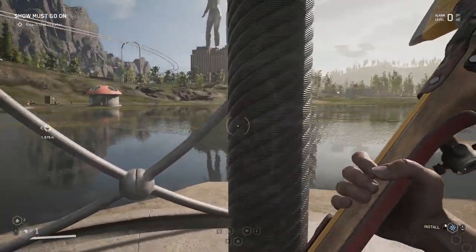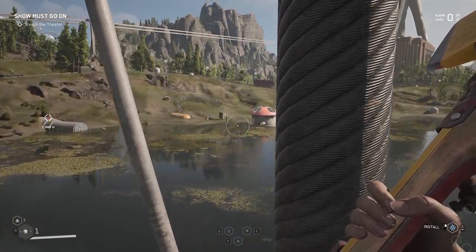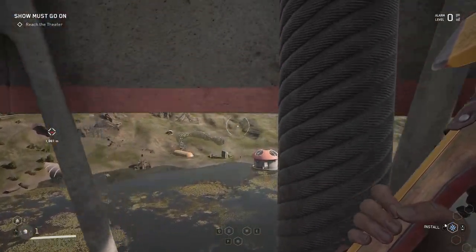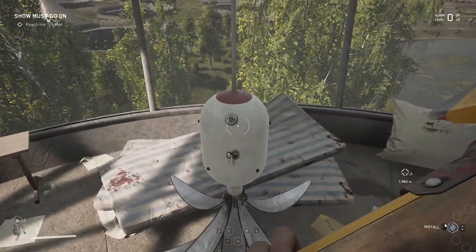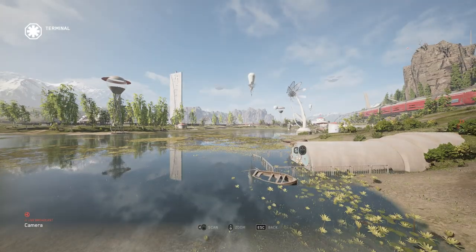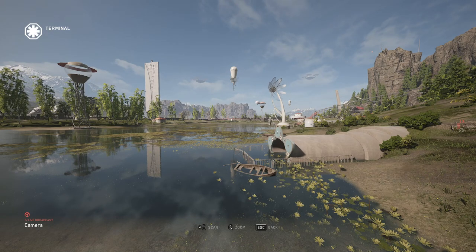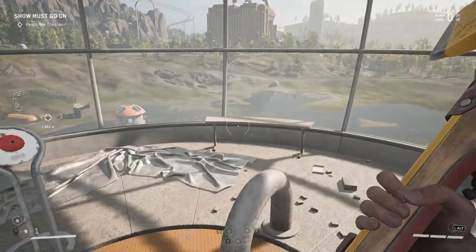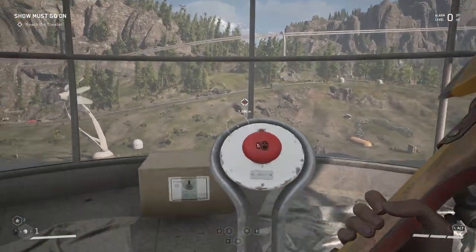If you don't know how to do this, just keep watching the video. We're going to use the camera system up here to open up the entrance. The camera is right over here. Hit the interact option and watch it open up. This is one of the easier dungeons to figure out how to open.